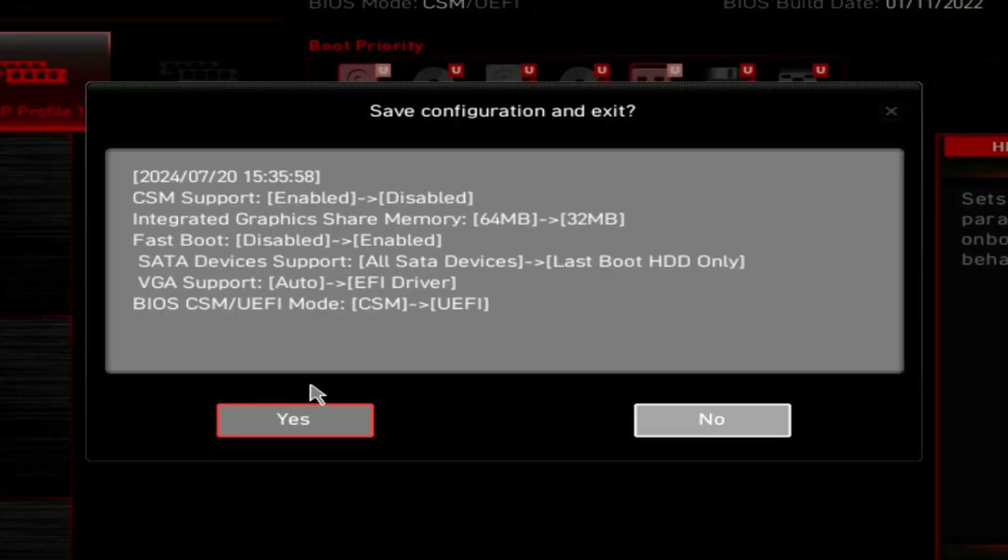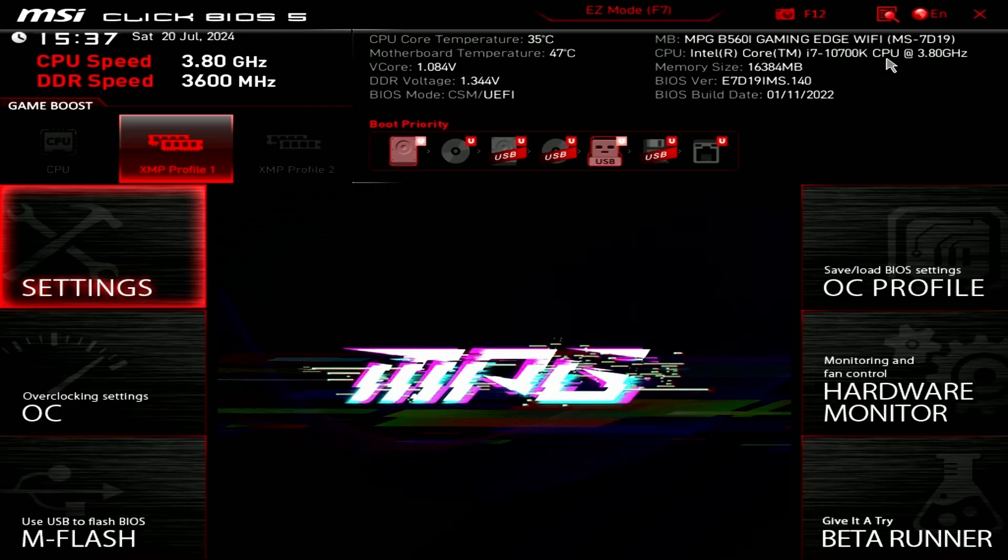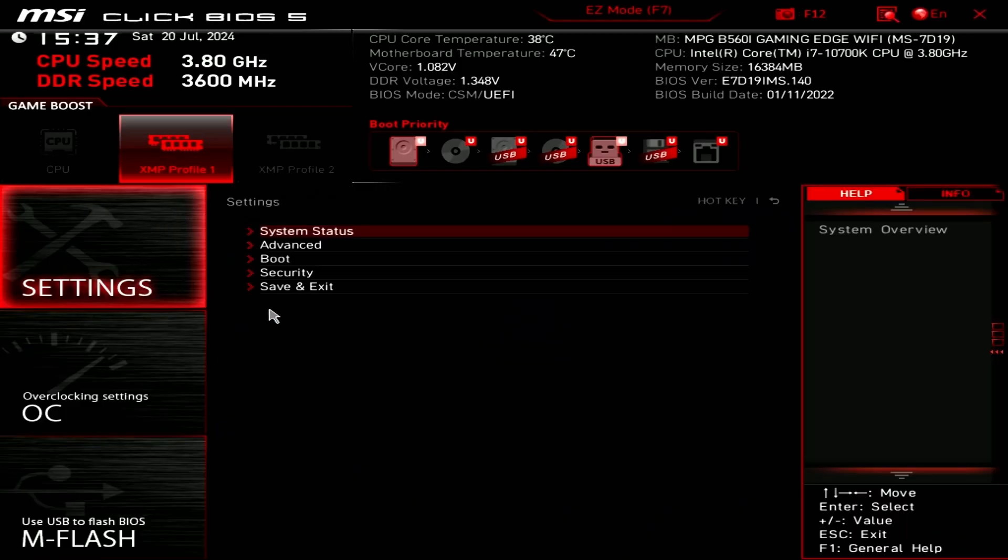Reset your computer to go back into your BIOS again. Once you enter the BIOS again, go back to your Settings icon.